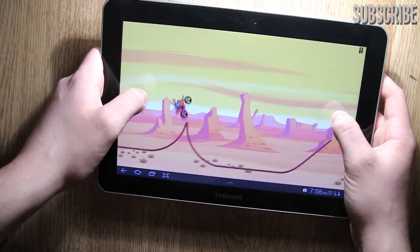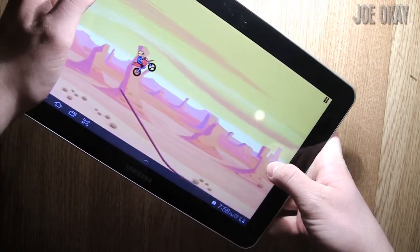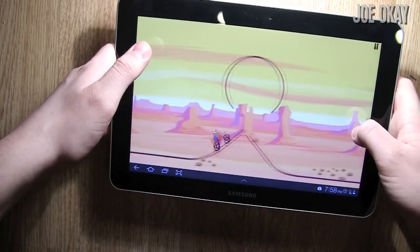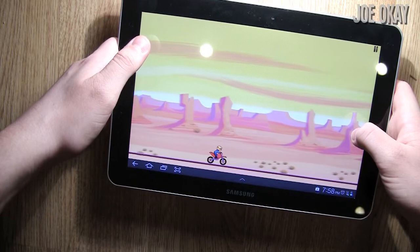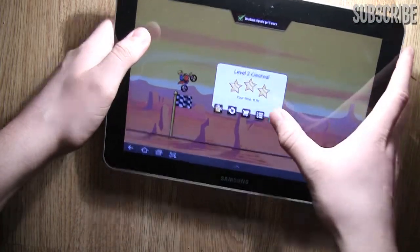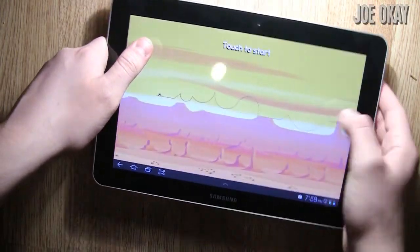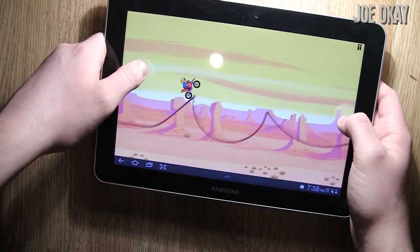There we go. Look at that. So I'm failing because I've got to tilt it awkwardly. I just did an awesome trick there. So it's a good game. That's a few of the basic levels. Let's see how far we can get.